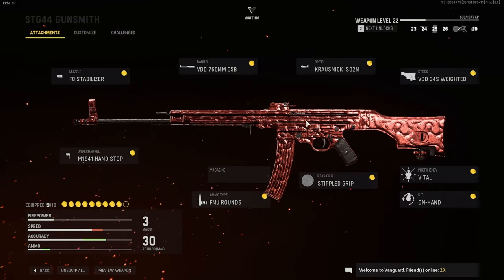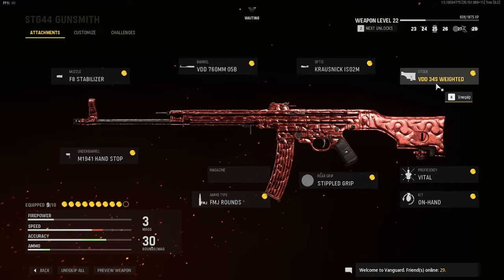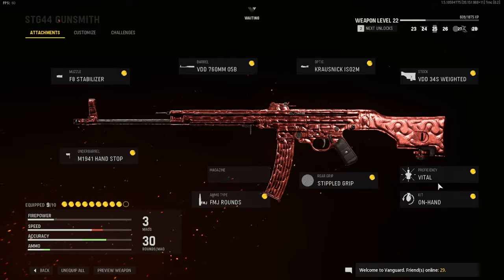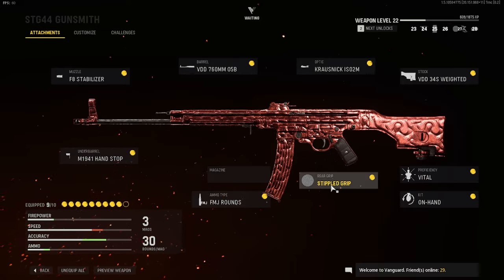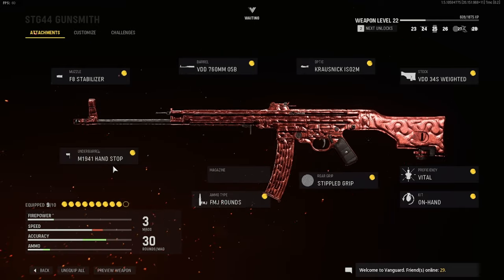Without further ado, let's get into the class setup. Here today we're using the STG44. First off, we have the muzzle, which is the F8 Stabilizer. For the barrel, we have the VDD 760mm 05B. For the optic, we have the Krosnick ISO 2M — this makes your iron sight a lot bigger instead of the regular small ones. You can adjust the size of them; this is my personal preference, you don't have to use it. For the stock, we have the VDD 34S Weighted. For proficiency: Vital. For kit: On Hand. For rear grip, we have Stipple Grip. For ammo type, we have FMJ rounds. And then for the other barrel, we have the Hand Stop.